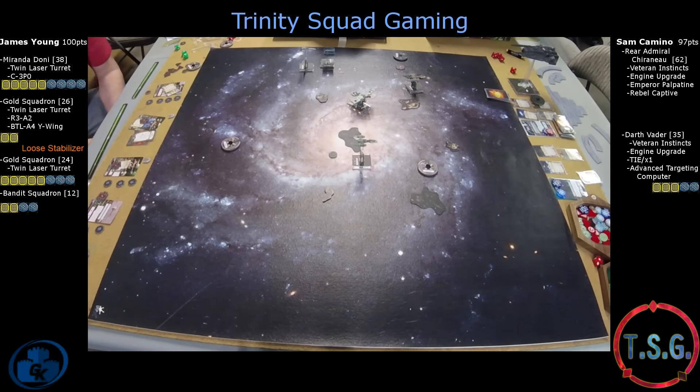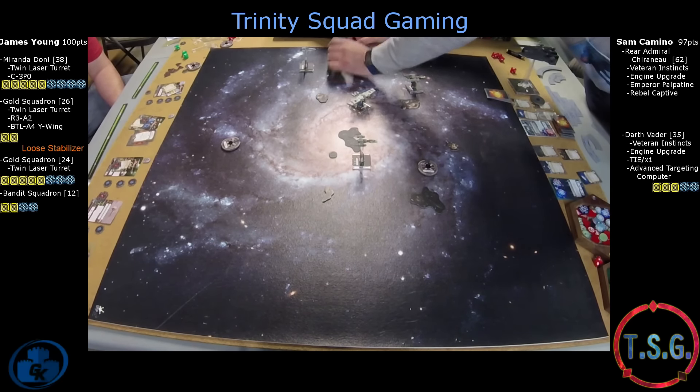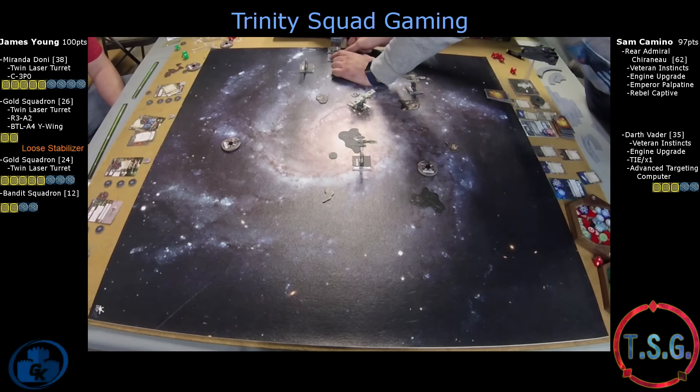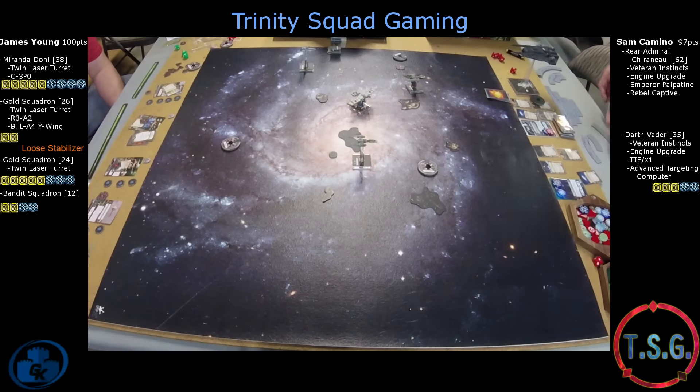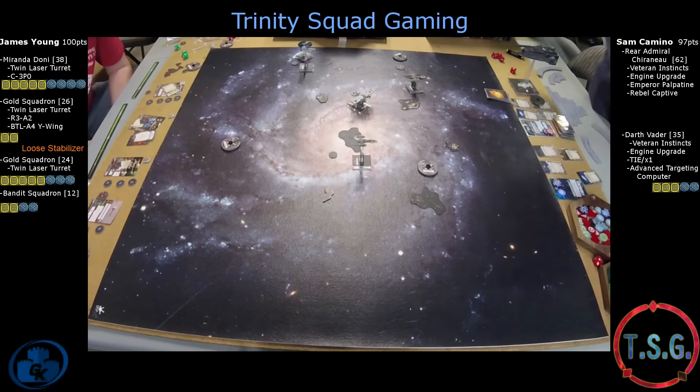Right now Vader has an uphill battle — he has to destroy these shields and take out these ships. It looks like Sam's taking the conservative route, barrel-rolling out and probably doing a boost to try to get out of arc — or out of range on Miranda, even. Looks like a boost in. He still gets a shot here. He doesn't have the target lock but he still gets to roll some dice. And the Z95 — if the Z95 lives, it doesn't have a shot back.